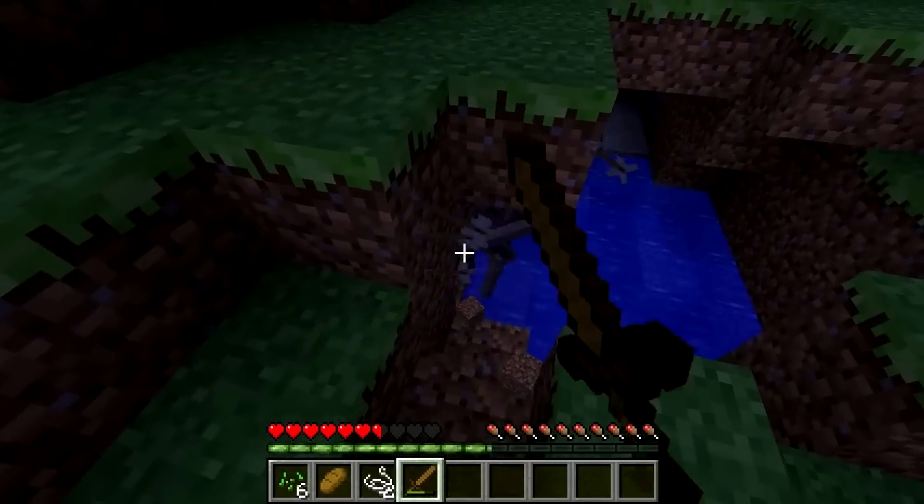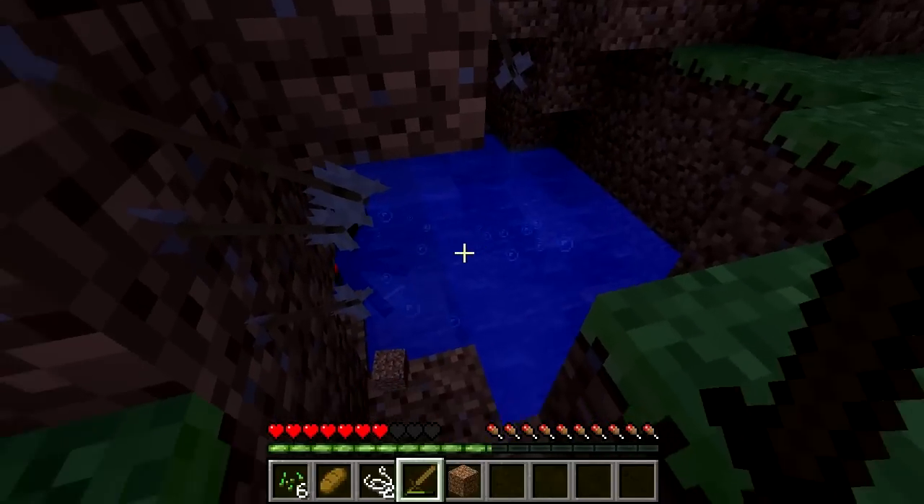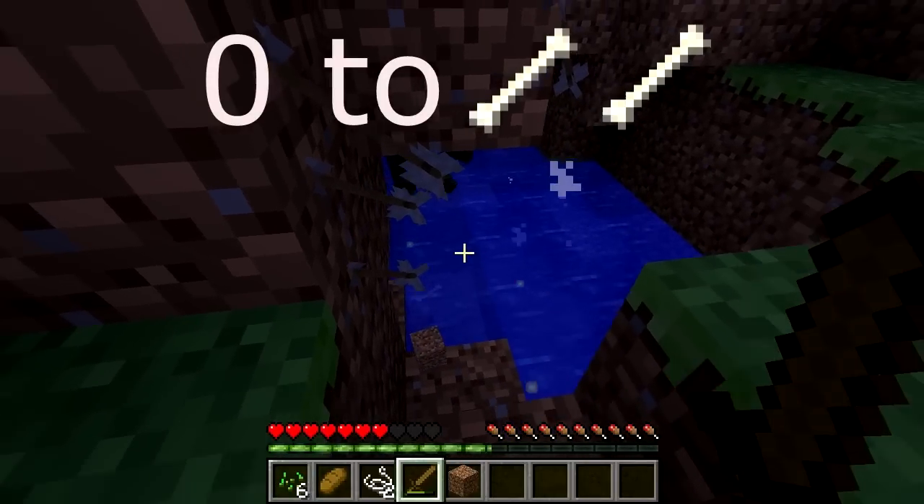Bones are items that are only dropped by one mob, the skeleton. They can be used in a few different ways. Each skeleton mob will drop between zero and two bones.